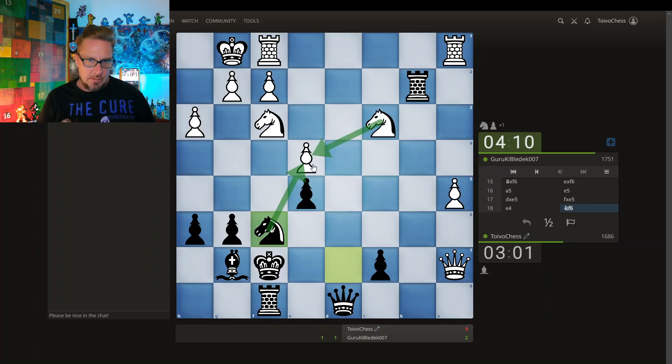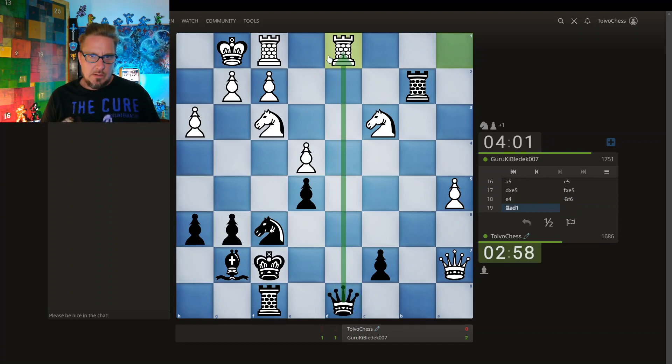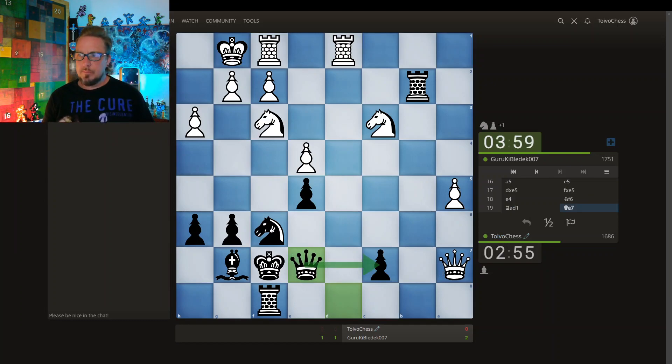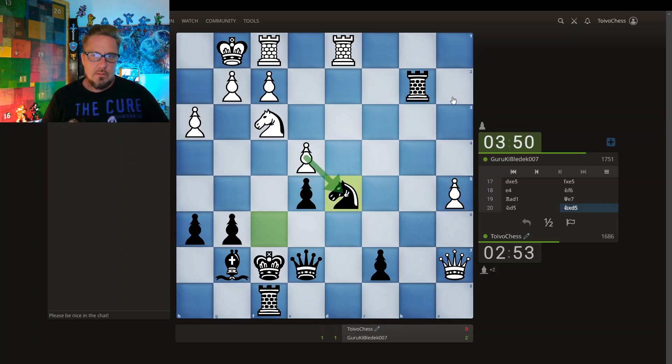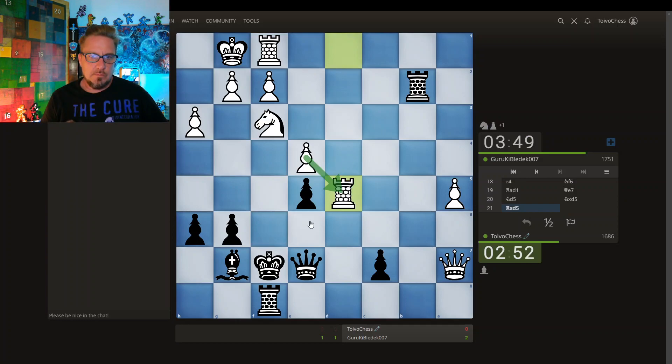This goes after the pawn but the pawn is defended. Can the queen come in with some support? The queen's got to go somewhere — queen's coming here, keeping an eye on this pawn. I have this pawn — grab him here. Imagine pawn takes, rook takes. I'm just gonna connect my rooks.